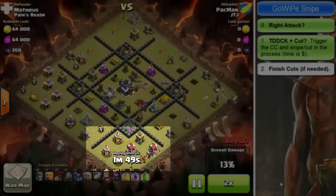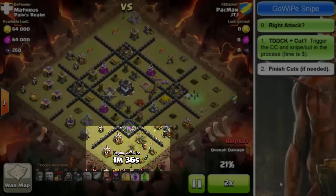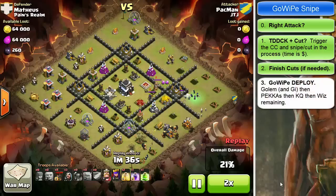Next we want to finish the cut so we can drive into the mid. That requires some work at six o'clock — you can see the giant being dropped there, then the wizard is placed to blow that dark elixir drill and move over. The wizards then move up and get the archer tower. It's not perfect, but it gets the job done.